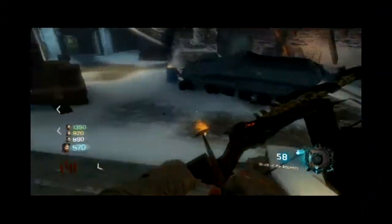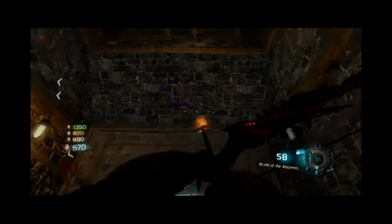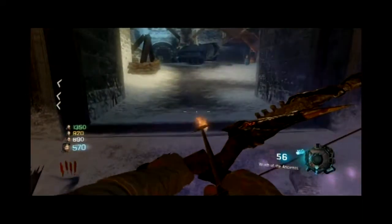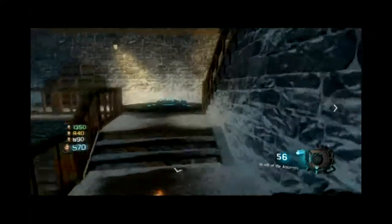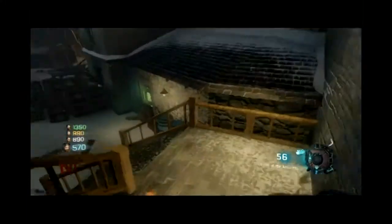Welcome back to Striker 101 Productions. Today I'm going to show you how to get the Skull Bow. Right here near Double Tap on the Eisendrache map, you shoot that circle and then the piece falls out and you collect it. Then you head back to the ritual room, which is that circular room between the upper courtyard and the tunnel down into Mule Kick.